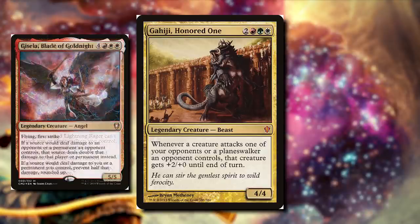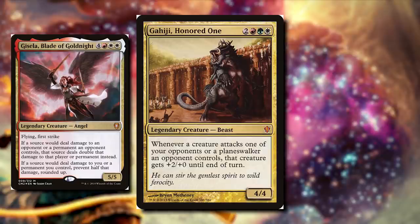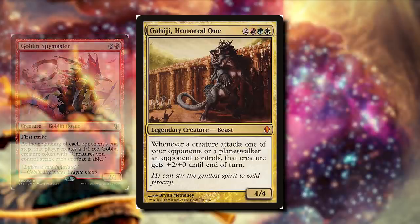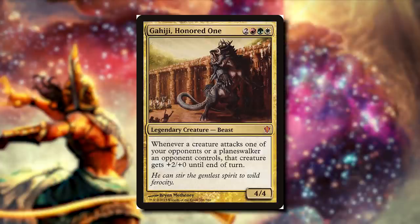We can also have cards like Gisela, Blade of Goldnight. When our opponents hit each other, it's going to be double that damage, and when they hit us, it's going to be half that. We can make it so our opponents have to attack with cards like Goblin Spymaster. At the beginning of each opponent's end step, they're going to create a 1/1 red goblin creature token with 'creatures you control attack each combat if able.' So a lot of creatures are going to be dying, and hopefully they're not going to be coming at us. We're going to win the game by making a bunch of tokens, buffing up our opponent's creatures, and hopefully they're not going to be attacking us.